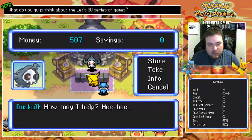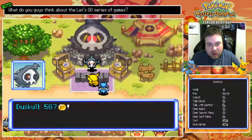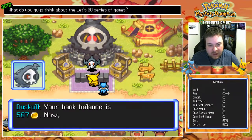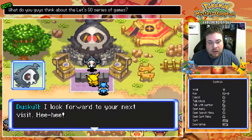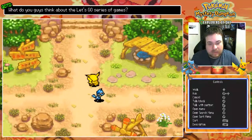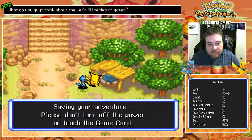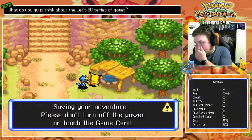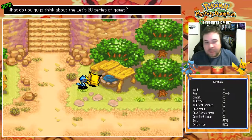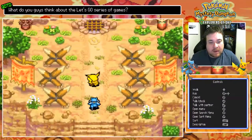I'm going to store all of our money right now, just in the off chance something happens! I'm going to save real quick! Alright, let's go back to the guild hall!